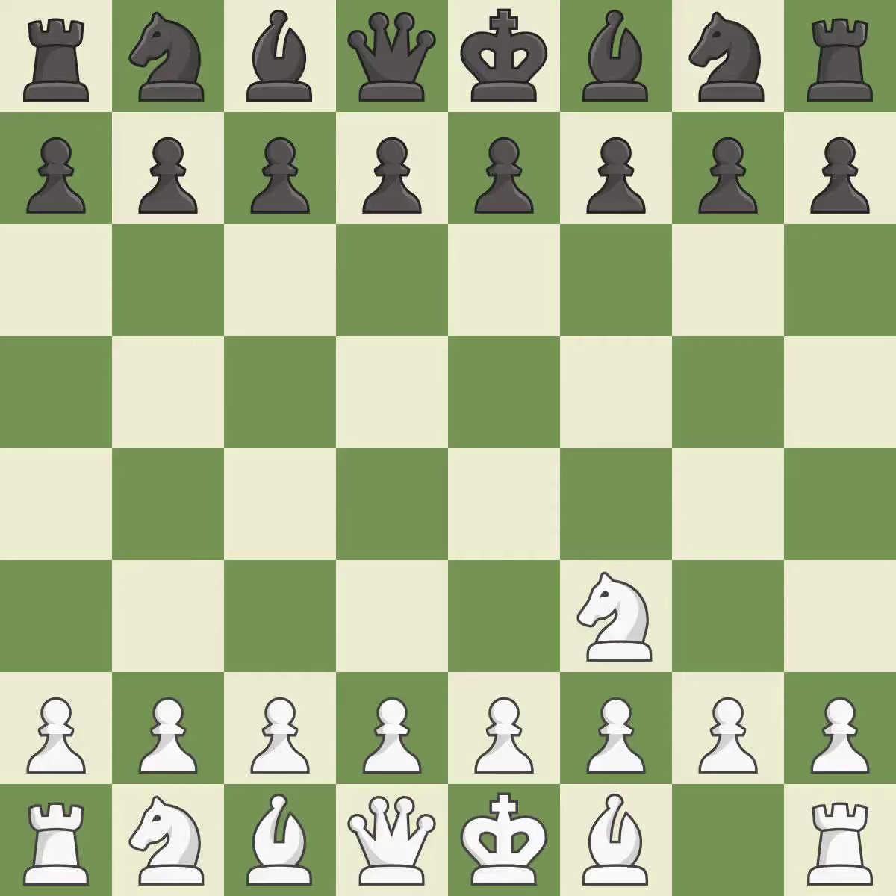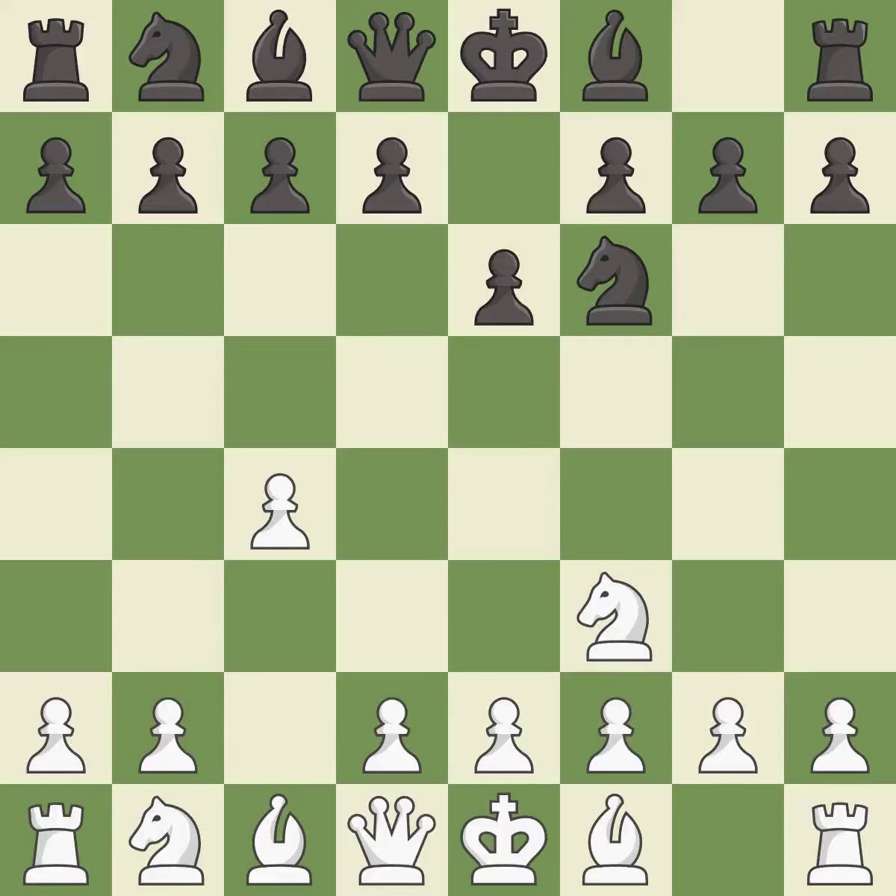The Re-d is a less common but flexible opening that controls the center with the knight before committing a pawn. Nf6 develops the knight toward the center and controls the d5 and e4 squares. C4 controls the important d5 square. The bishop is ready to be developed to an active square. Nc3 develops the knight to its best square, further fighting for control of d5.